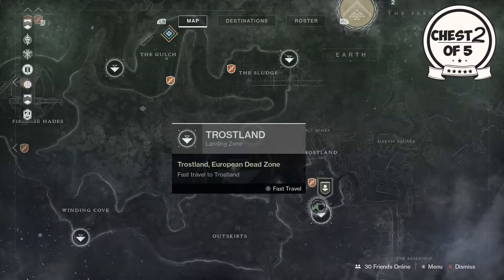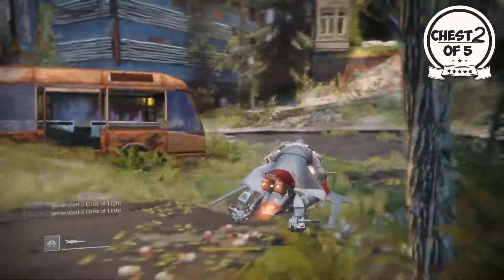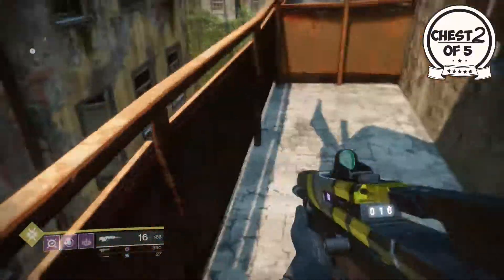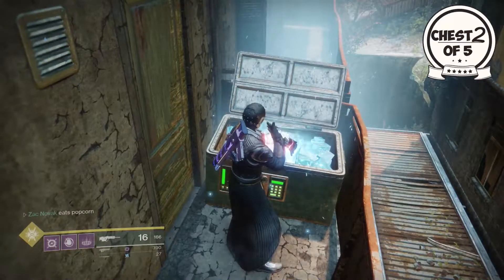Moving on to the second chest, we're going back to Trostland but on the left side instead of the right. Spawn in, jump on your sparrow, head down this direction, and before you get too far there's a set of units being destroyed. The chest is right here — pick it up and let me know in the comments if you got anything good.